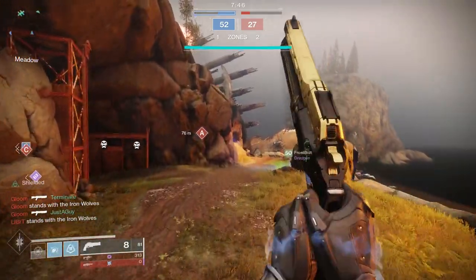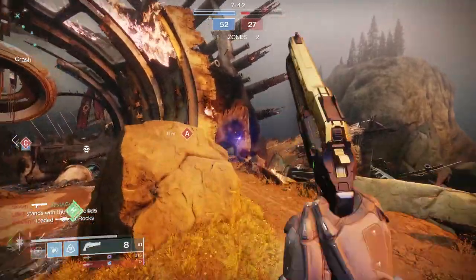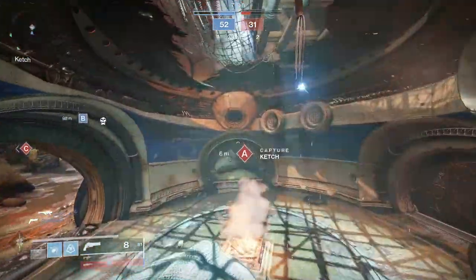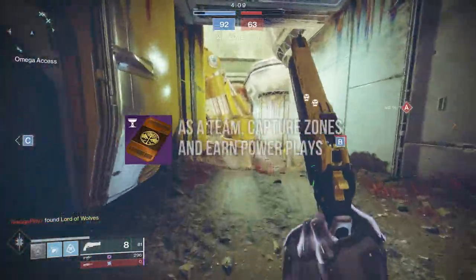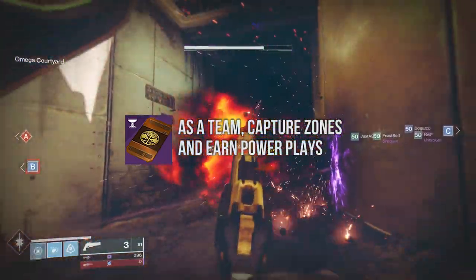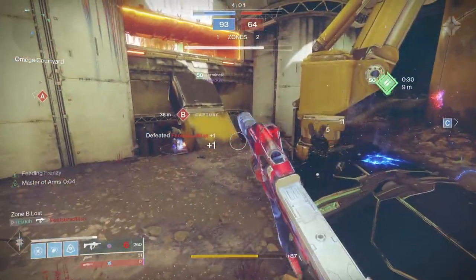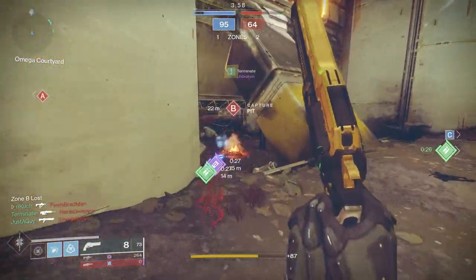This step really shouldn't take you more than about four or five games. Once you're done, go over to Lord Saladin. He will give you one armor piece and then you'll move on to the next quest step, which reads: capture zones with teammates. Power plays count for a lot more progress, so you definitely want a fireteam to be coordinated and make this part go by as quickly as possible.